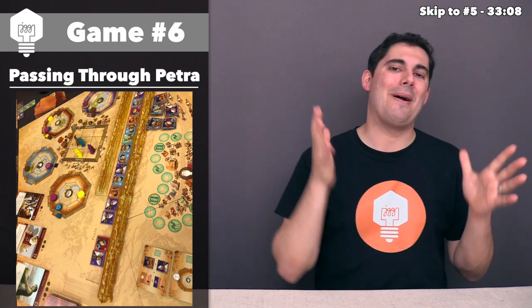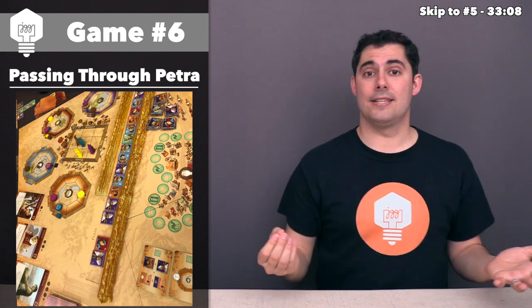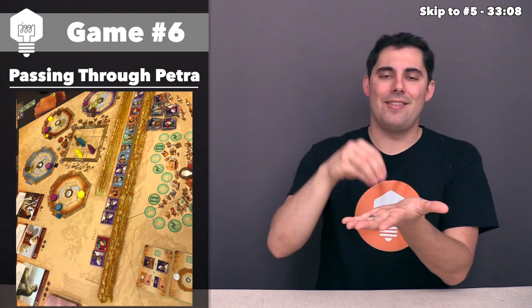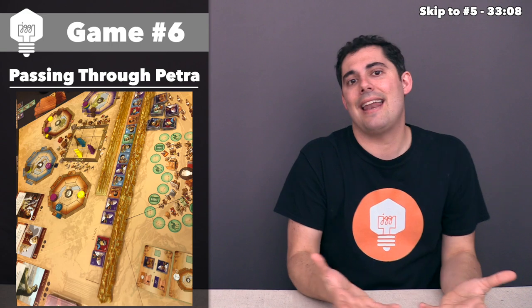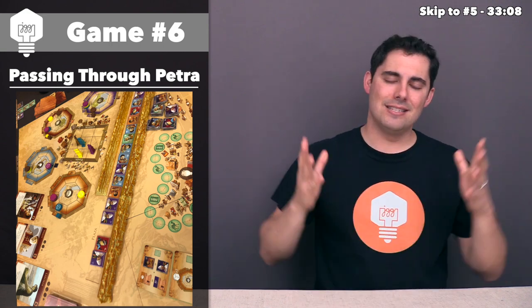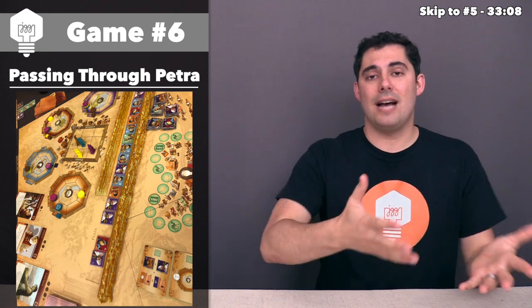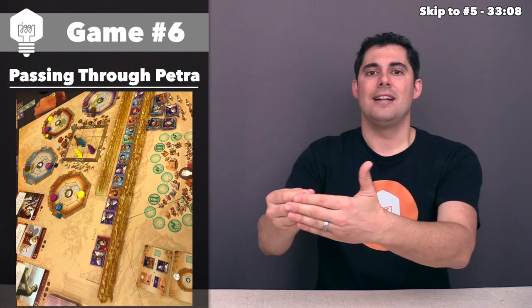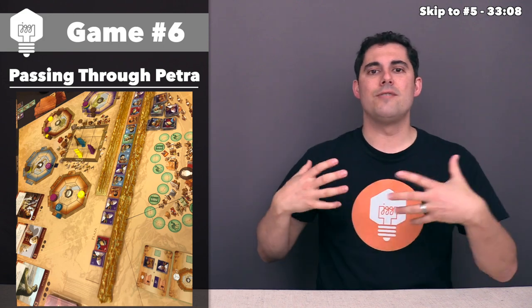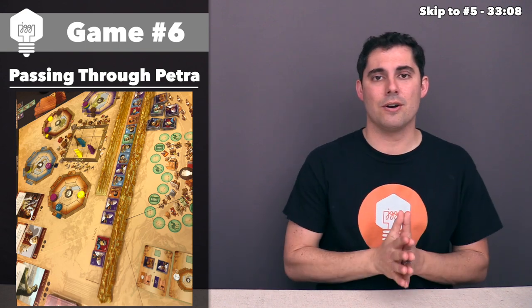Let me talk about how this game plays. Every single turn you make a decision by moving a pawn that is in a three-by-three matrix. The direction you move the pawn dictates the action you get to take. But once you are against a wall where an action is, you can't take that action anymore. This is a wonderful action selection mechanism because it means if you want to take tiles from the general market area, you could do that a couple of times, but then you run against a wall and can't do it anymore until you move your pawn away by doing the opposite action — which involves cashing those tiles in.